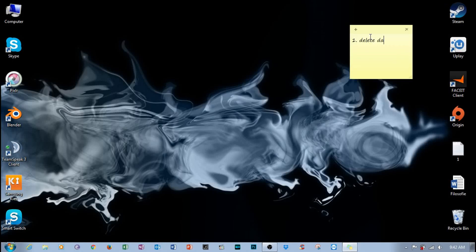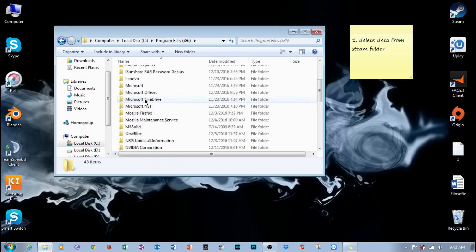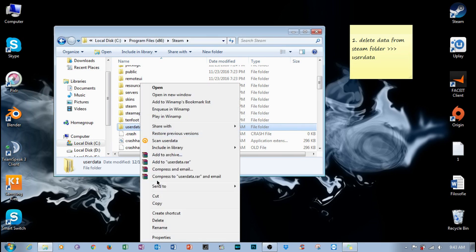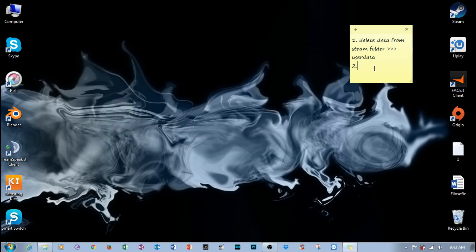Step 1: Delete data from the Steam folder User Data. Step 2: Install Razer Game Booster.